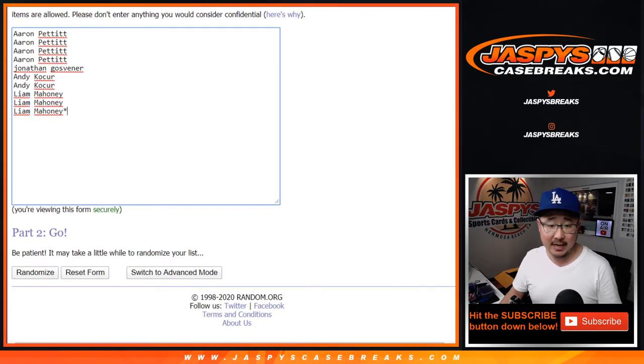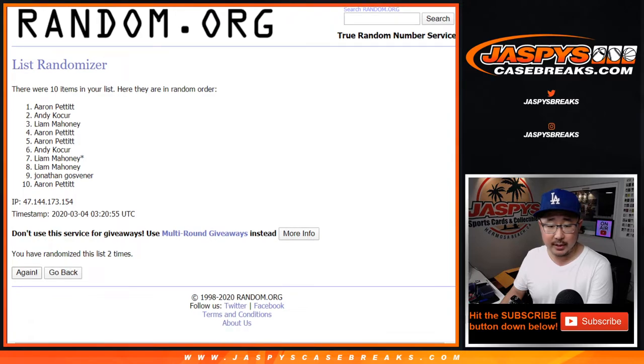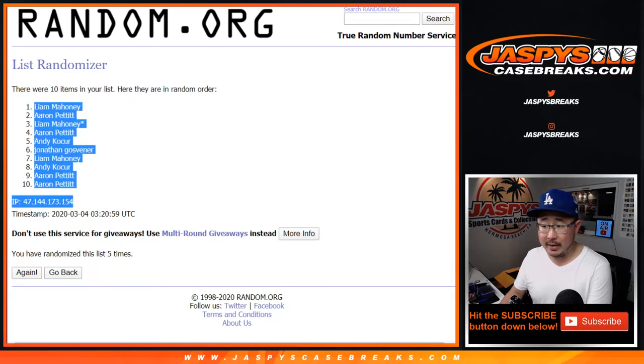3 and a 2, 5 times. 1, 2, 3, 4, and 5. 5 times for each list. So we've got Liam down to a couple Aaron Pettits.